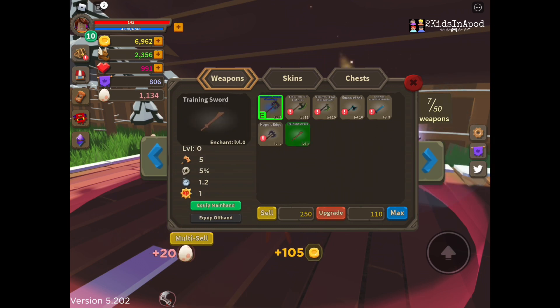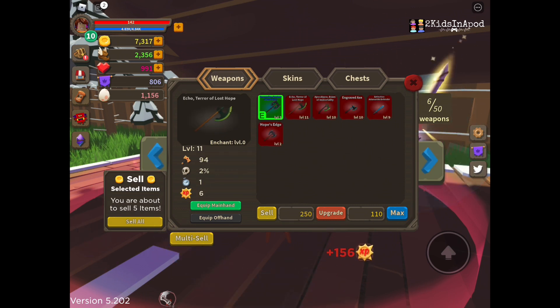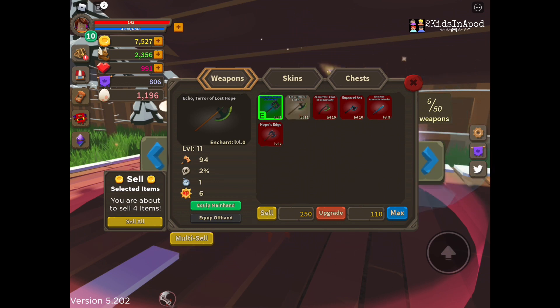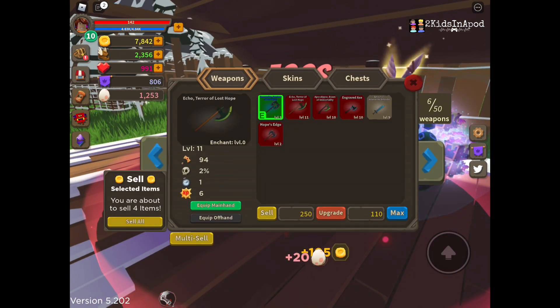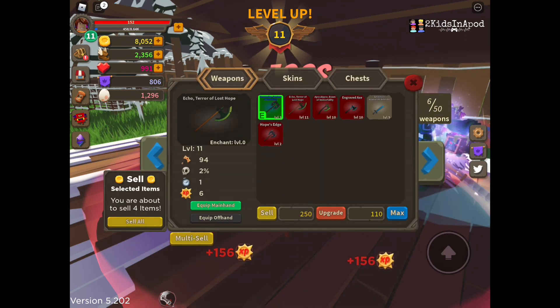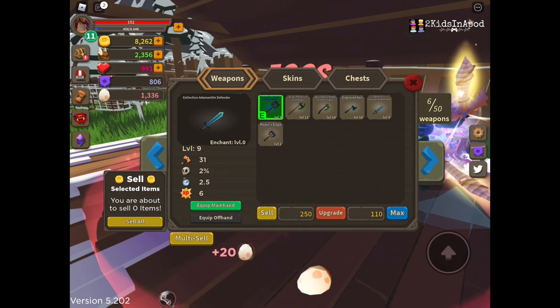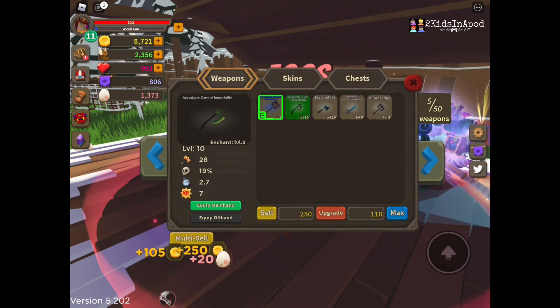Weapons — let's sell everything. Multi-sell, I gotta pick all these so I can sell them. Yes, now we sold everything. Can't sell your equipped weapon? Okay, I think that's the equipped one — I'll sell the rest. I'm very confused. Let me equip it, equip main hand. Okay, multi-sell — I'll sell them one by one.